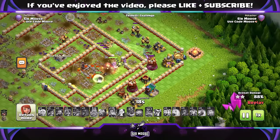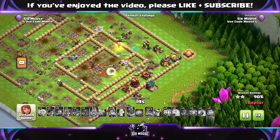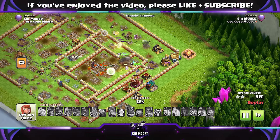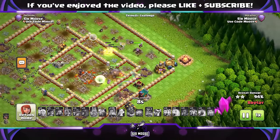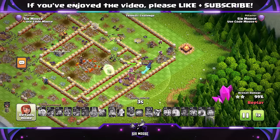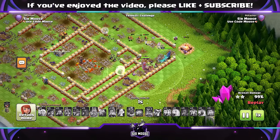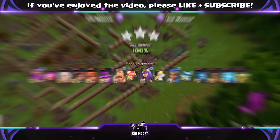Hero equipment is up to you. I like using the Giant Gauntlet and Rage Vial, or Earthquake Boots are good. For the Queen, I really like Giant Arrow and Healer Puppet — I think that's the best combination. Grand Warden: Eternal Tome and Healing Tome. If you used a Fireball with the Grand Warden and Angry Jelly, that could definitely be interesting — let's see what the pro players get up to with that. For Royal Champion, I like the Shield and Hog Rider Puppet.